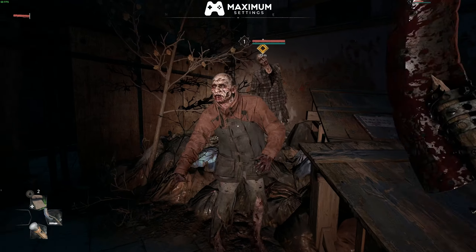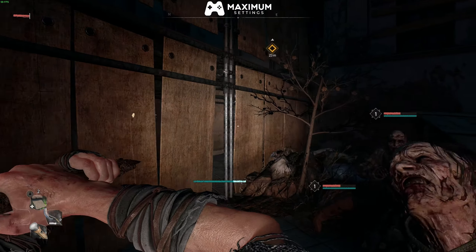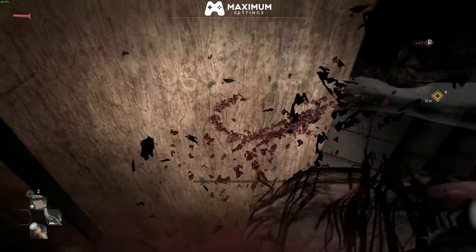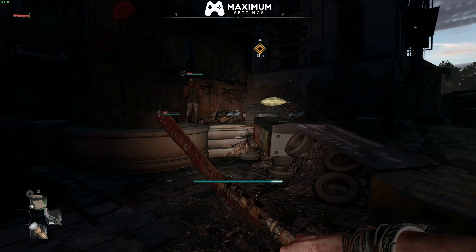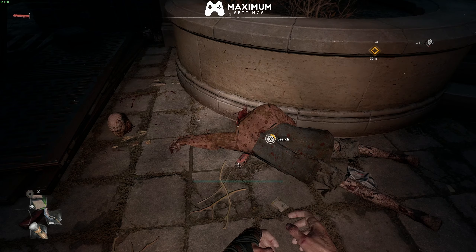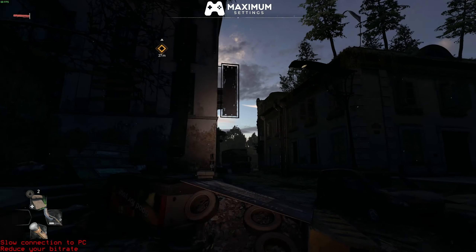Switching over to AirGPU — unfortunately we can't get Moonlight working with GameStream on AirGPU A10s right now, so this is Parsec at 40 megabits per second, although it seems to cap itself at 20 at 1440p — again running full ultra ray tracing settings and quality DLSS. You may notice we don't get that blurriness as we move around and it looks just as good, however we are dipping down to 40 frames per second more than on GeForce Now. Overall AirGPU felt pretty local and the quality was astounding.